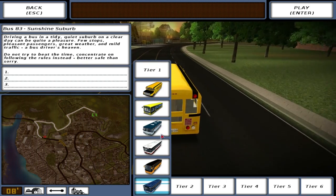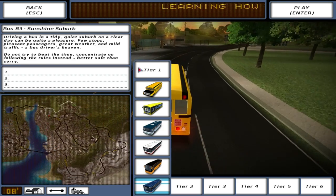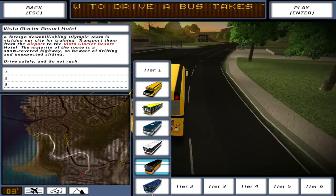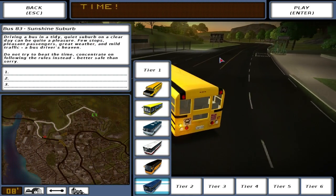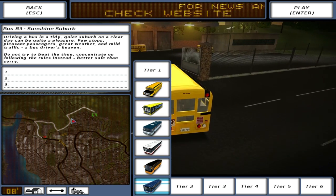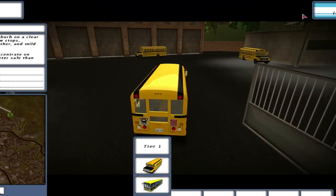So we're on tier one. It looks like we're working our way through the tiers. And we can choose our bus - I think we'll probably go for this one, the blue one. And this is our route which we'll be taking, just on the edge there. So anyway, let's get right into this.